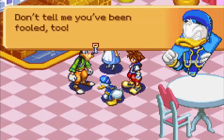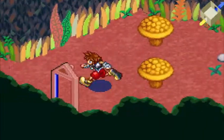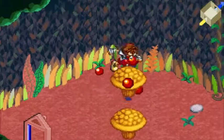Well, I guess you'll be safe now. And that Queen won't give us any more trouble — after all, we got rid of the Heartless just like she commanded! Don't tell me you've been fooled too. Sora falls from like a 50-foot cliff and is completely, utterly fine.